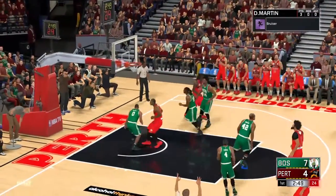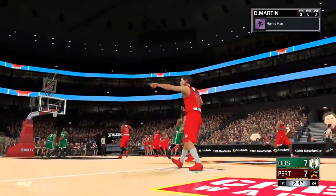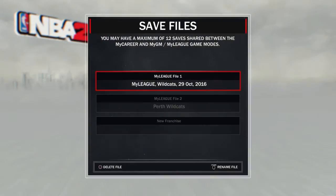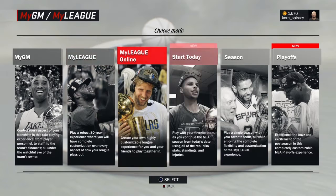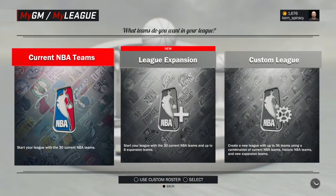Here's a step-by-step of what you need to do to play as the Wildcats. First up, head over to My GM My League and start a new franchise. Choose what mode you want to play — in this case I'm playing My League. Now this is important: you need the roster.